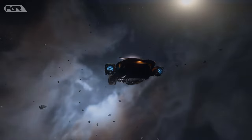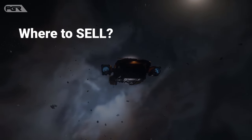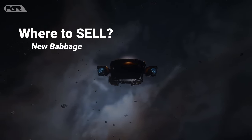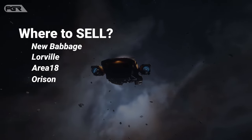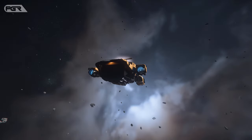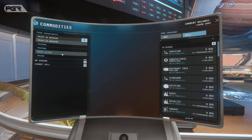In order to sell your salvage material, you need to head to any TDD. You can find these at New Babbage, Lordeville, Area 18, Orsin, and even Grimex. At the terminal, select your ship, the material, then sell.